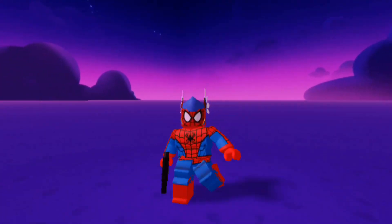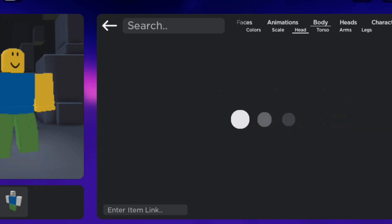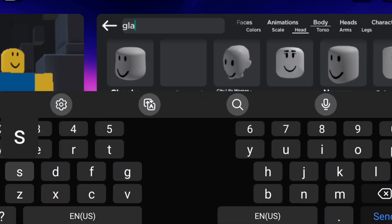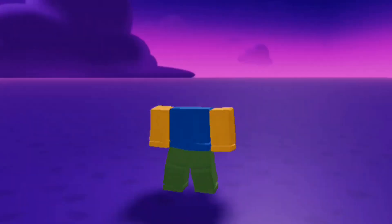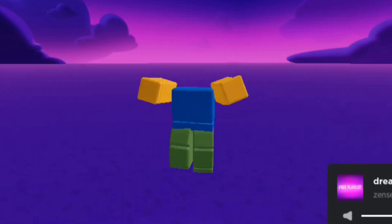Roblox has truly given up. If we go to the head section in the catalog and search up 'glass', we'll see an option called 'Glass Head' for 150 Robux. And if we put it on — Roblox has now accepted an actual UGC headless.